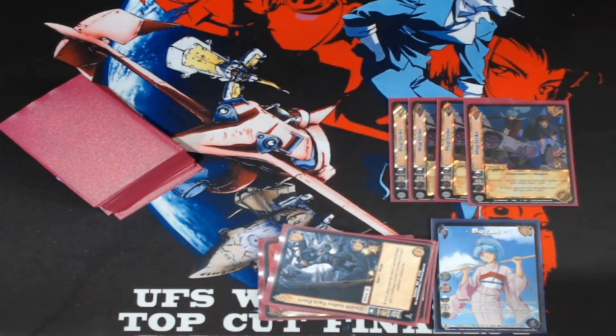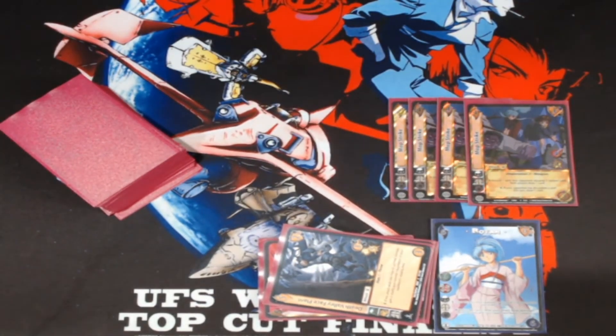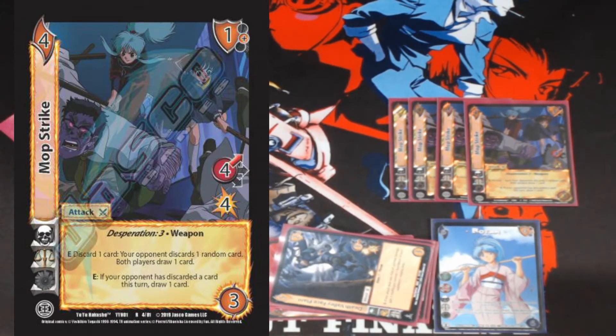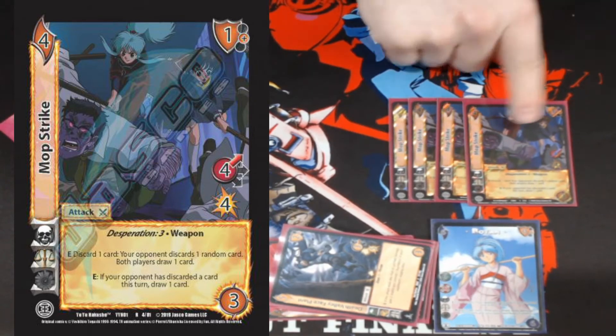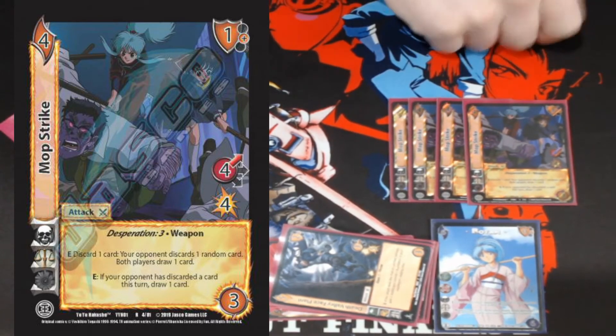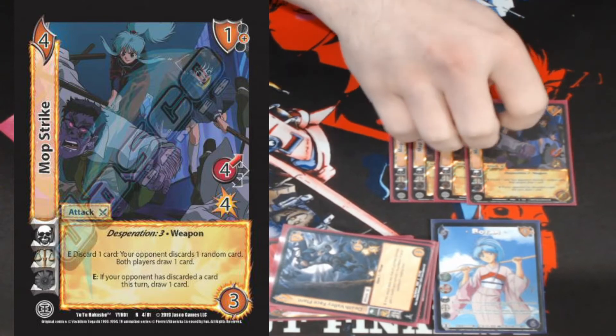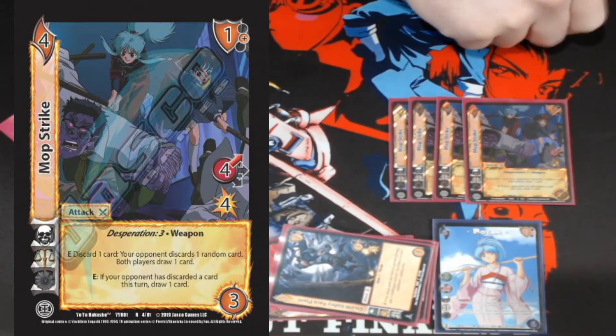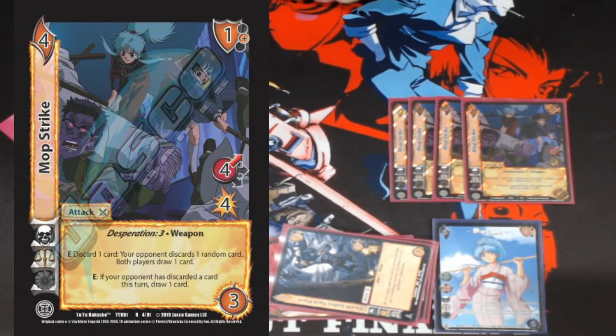For Botan support, we're playing four copies of Mop Strike — just a little more draw power and consistency. It's got desperation three, a solid mid block, and it says: make them discard a card and randomly draw one, then I discard a card and draw one, and if they've discarded a card, draw one. So it's kind of like filter two. It always triggers because of how Botan and Mop Strike work together — really good, consistent stuff.